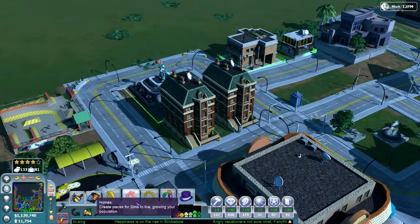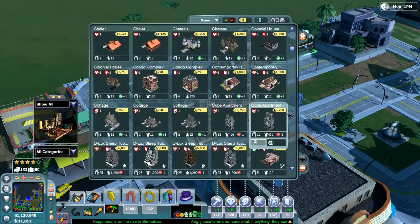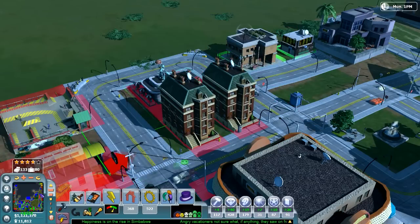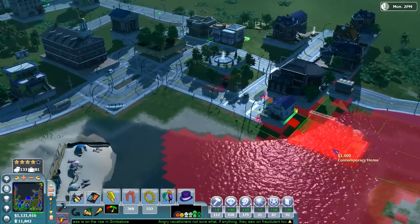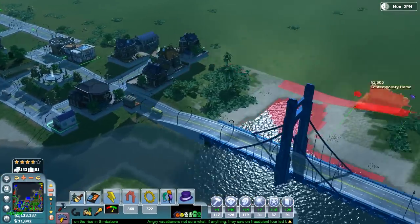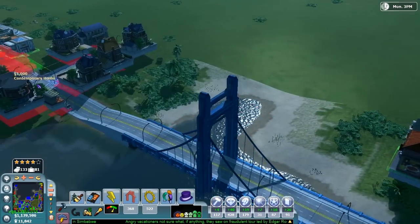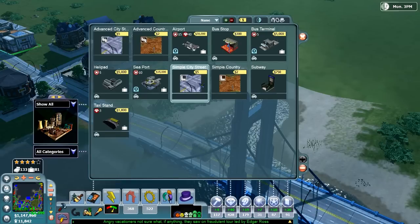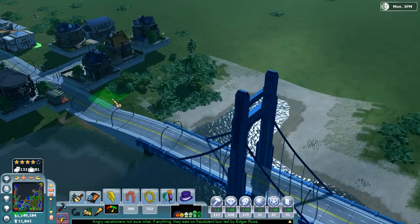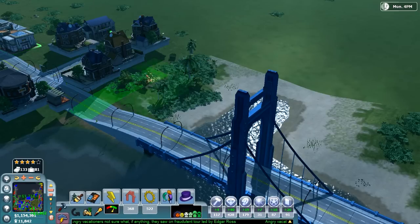That's more of the slum area, and this is more of the middle class. You better make sure you know which area you're in. We're going to add in some contemporary homes — those could go over here because we really haven't built up this area much at all, but we should. I probably could add in some streets down here and put the homes right there, if I can fit it.